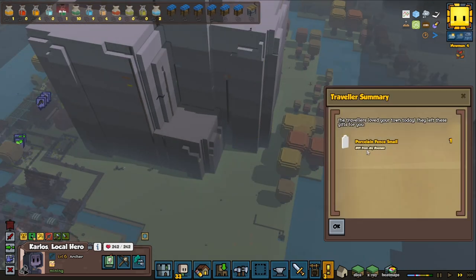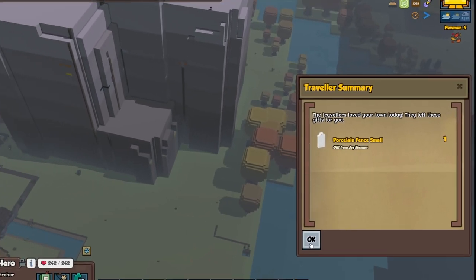We got a traveler - hello traveler! Jay Coman, thank you, we got some fences - thank you, thank you.